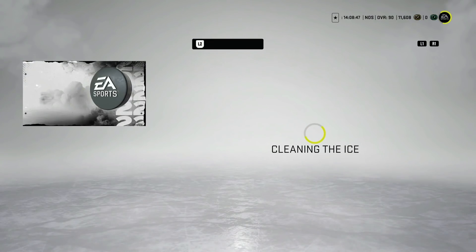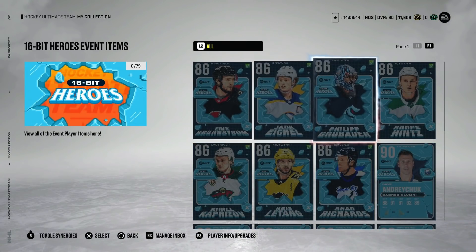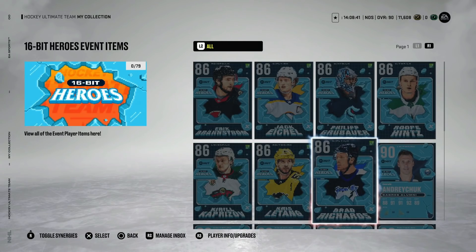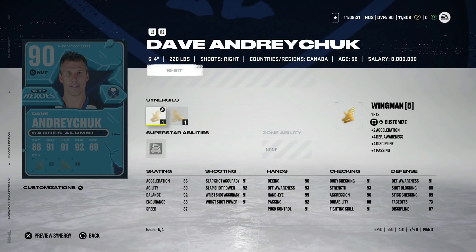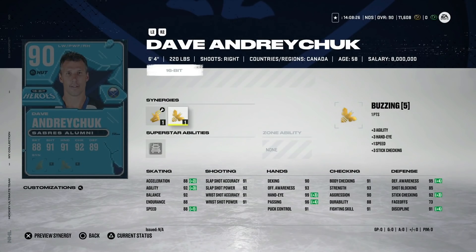Talking about some of the 16-bit Hero cards — this event has just not hit. The master items made no sense; most of them weren't even alive during the 16-bit era. The other event cards that do make sense, like the new Dave Andreychuk, start out so low that making them a 90 makes their stats super mediocre. He does get Wingman, Spark, and Buzzing which helps a little — he's six foot four with 88 speed — but he's really built like a centerman that has to play wing, similar to Mark Stone. The synergy combo is useful for activating other players, though.